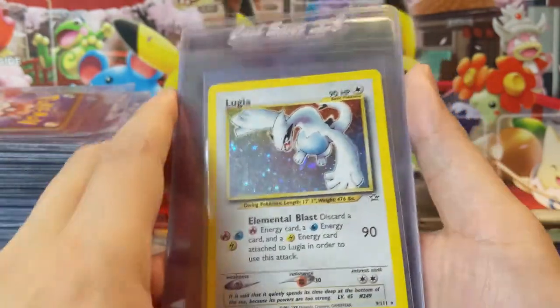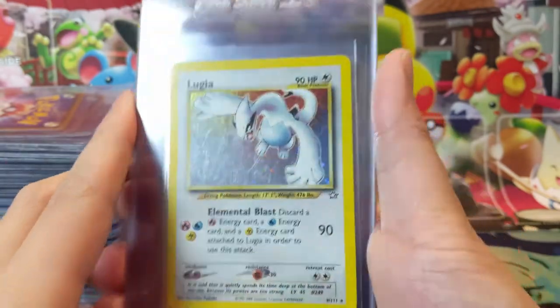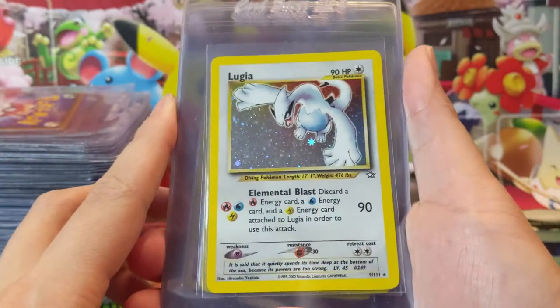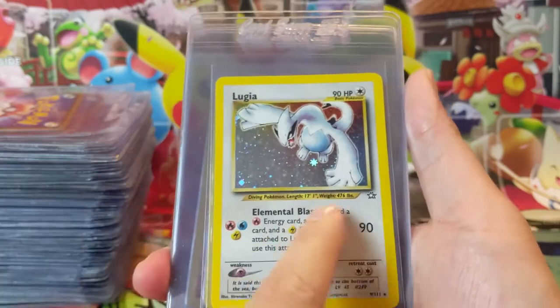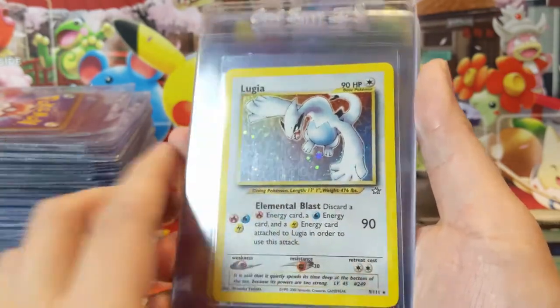Then some Neo stuff — we got Lugia. I think I can see some scratching in here, but this is a pretty iconic card, the first introduction of Lugia in the regular sets. It's actually a terrible card — you need three different types of energy for 90 damage and you discard all of them — but a very iconic card nonetheless.